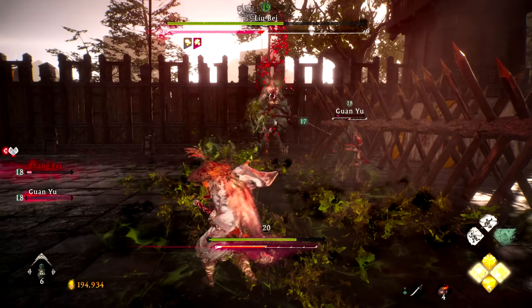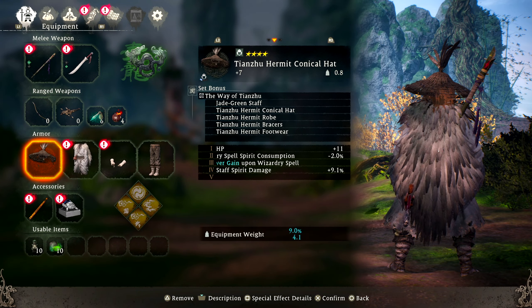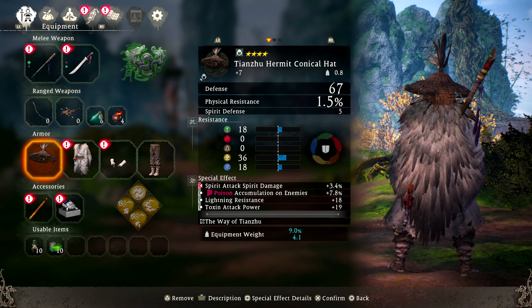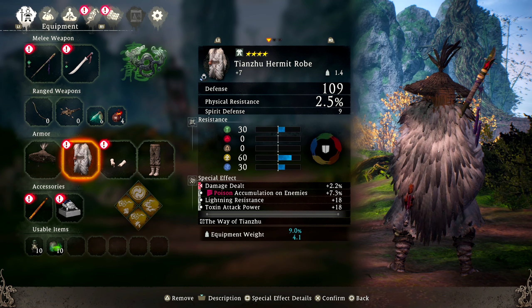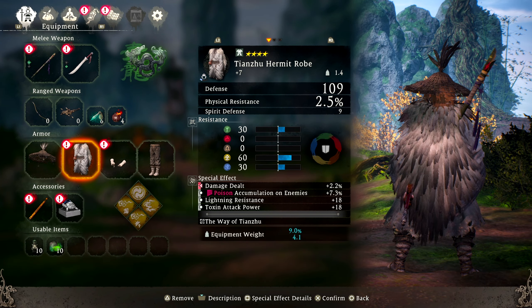Now let's talk about armor. The armor I'm using is the Tianzhu set — I might be mispronouncing that, forgive me. It has decent wood resilience. It's not the best armor I own for wood defense, but I enhanced it anyway because I thought it looked really cool with the feathers and everything.